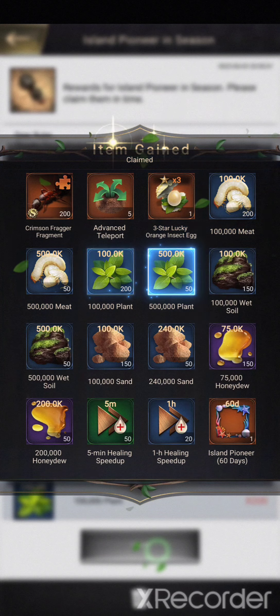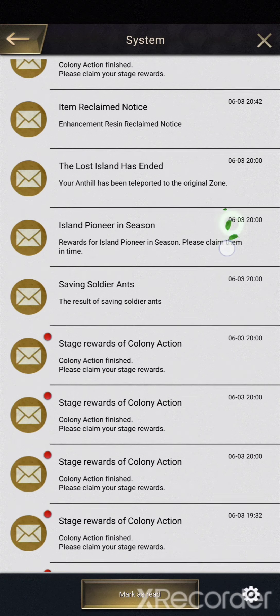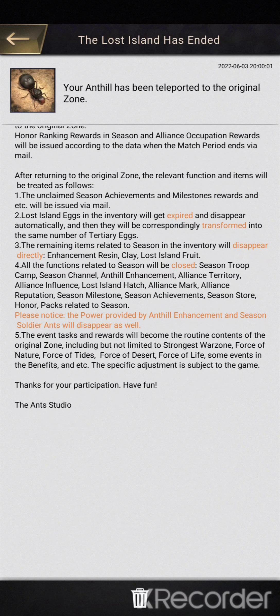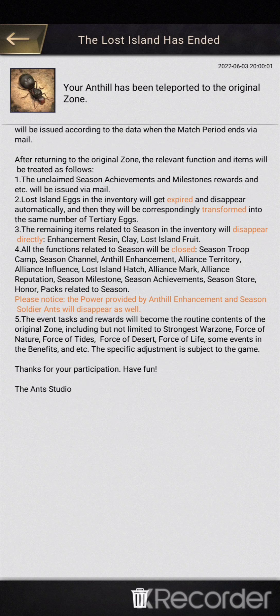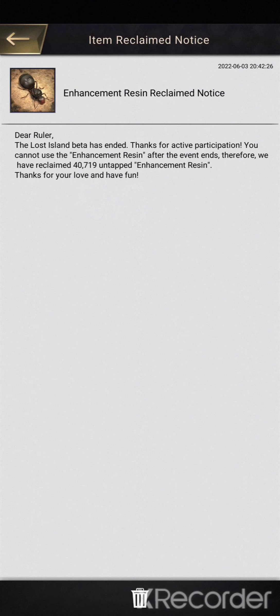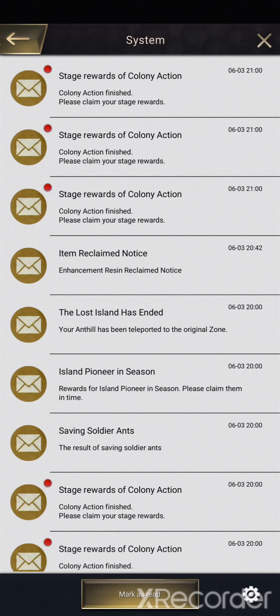I'm going to claim that now. It tells you that the Lost Island event has finished. The clay and the resin and the Lost Island fruit disappear. Everything else more or less has been frozen also. Any power from Enhill Enhancement and Season End soldiers will also disappear. I had a good amount of unused Enhancement Resin — I enhanced everything to the max already, and then over the last week there was excess resin. And we are basically back in our zone.